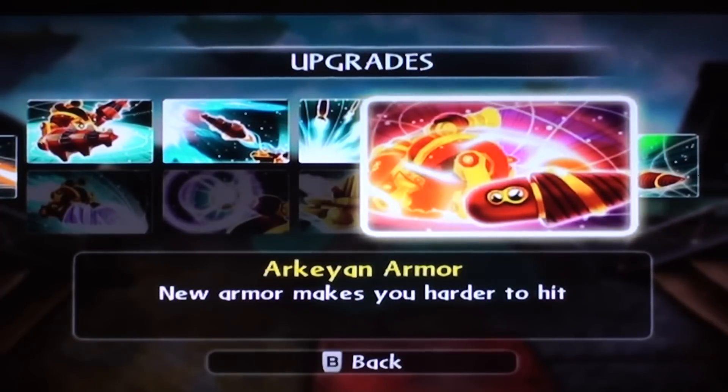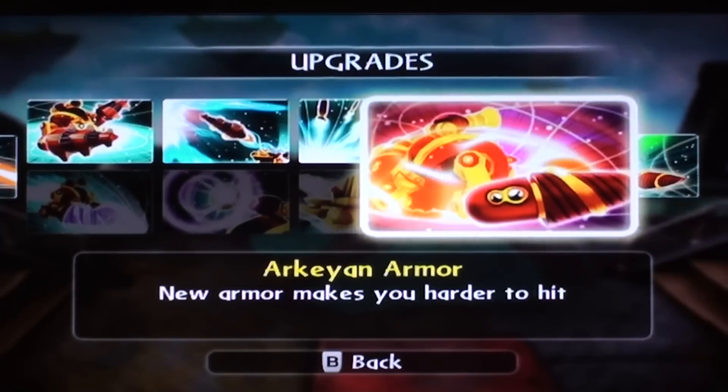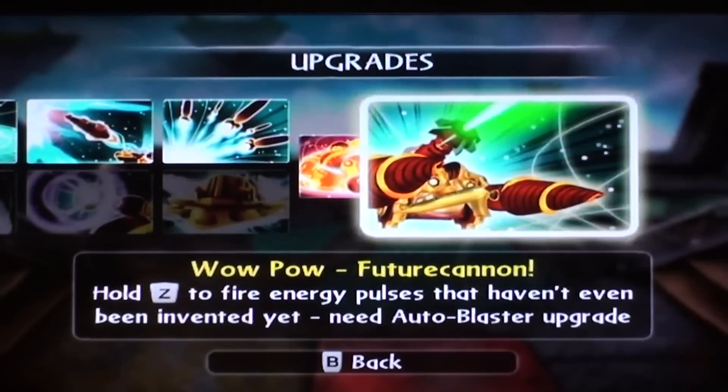Then you've got Arcane Armor, which is the soul gem — the new armor that makes you harder to hit. It literally looks like an arcane spirit around you. It's really cool. And finally, the WowPow: Future Cannon. Hold Z on the Wii Remote to fire energy pulses that haven't even been invented yet. You need the Auto Blaster upgrade, like I stated before.